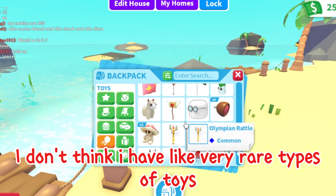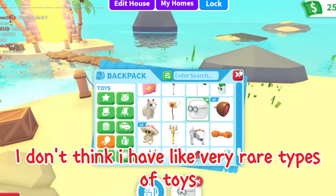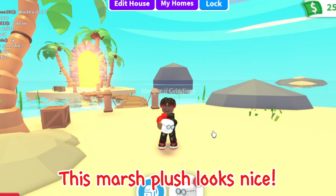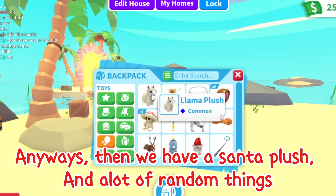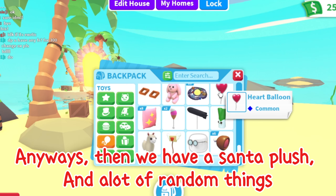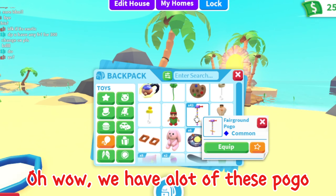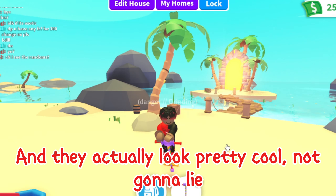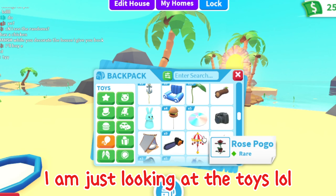Moving on, we have toys. I don't think I have very rare types of toys. This marsh plush looks nice — I think it is a good toy. Then we have a Santa plush and a lot of random things. Oh wow, we have a lot of these pogo and they actually look pretty cool, not gonna lie. I'm just looking at the toys.